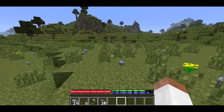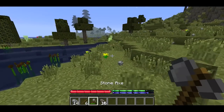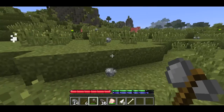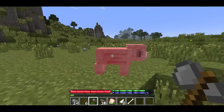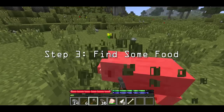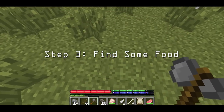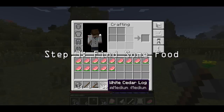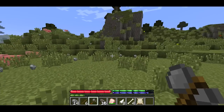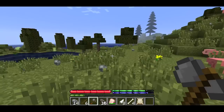We walked over some unsupported dirt and it fell. So you have to be aware of that. We could get some lunch right now. Let me show you how difficult it is to kill a pig and how much meat they drop. We're just going to murder this pig — and look at that. Kill one pig if you find it, because that's an amazing amount of food.